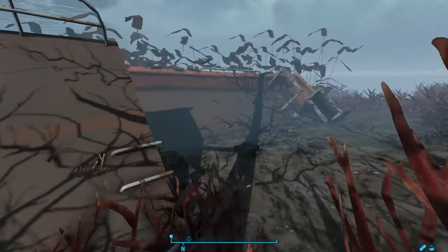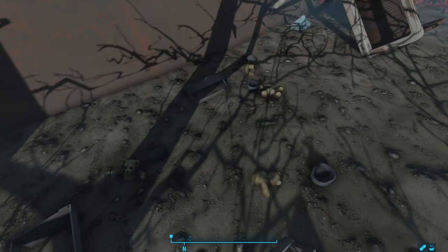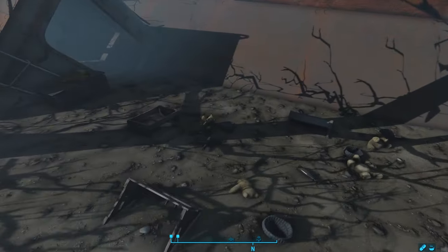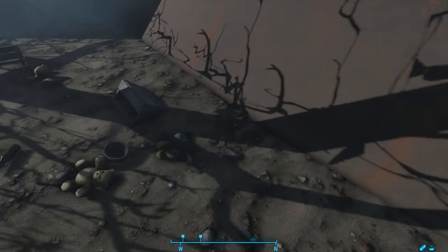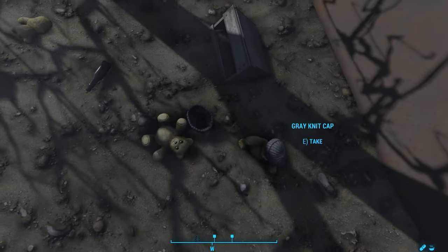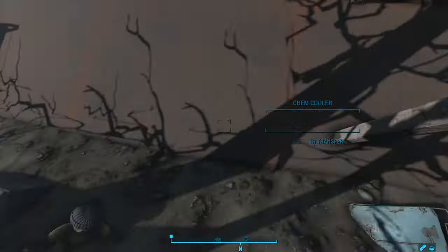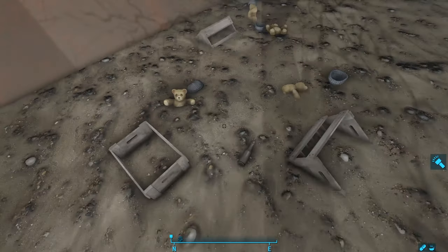Going south of here, we find a sunken red boat, and in the sand we find four teddy bears wearing gray-knit caps. This must have been the crew, and it may help explain how the boats sank. We find empty beer bottles scattered around and a chem cooler. Looks like these teddy bears got high, got drunk, and crashed this poor boat before perishing at the bottom of the ocean.